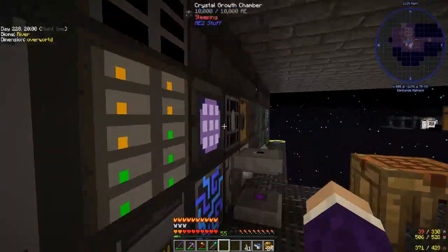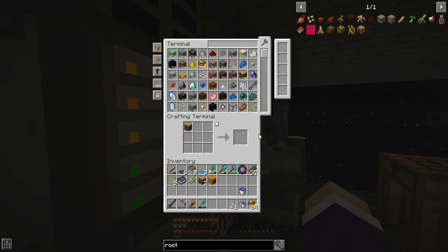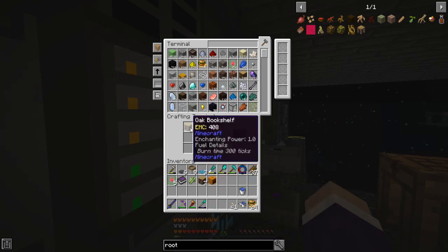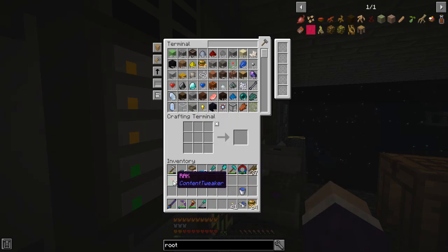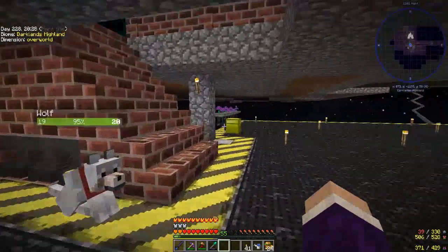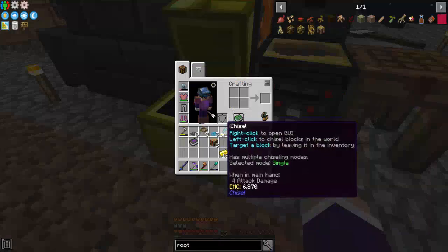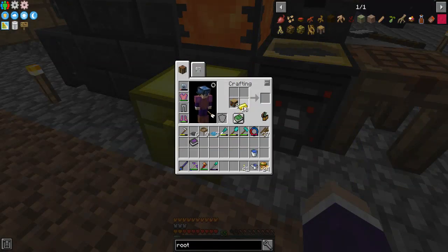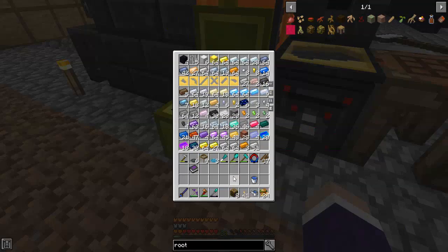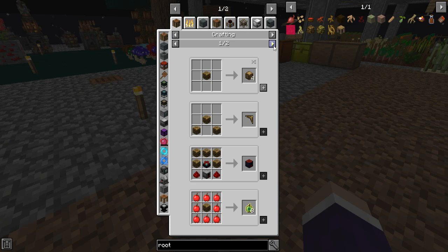Actually, we can use these bookshelves for something real quick. Let's set that there, and let's go shelf back. What I'm gonna do real quick is roll — this, this. Wow, that took 32 levels. Any uses for this, you know, different things and whatnot.